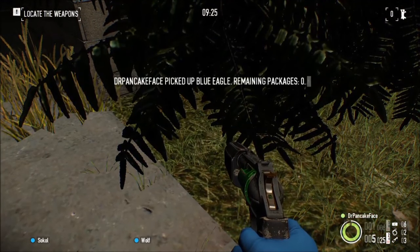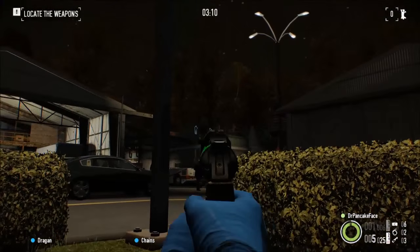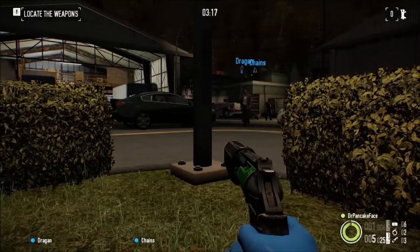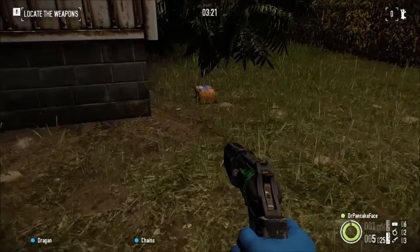Here we got package number 18, we are directly in the middle of the map. There is where you spawn, there are the hangars 1, 2, 3, and 4, and we are right at the corner here in between everything. If you look right at the corner of this building, you will find package number 18.